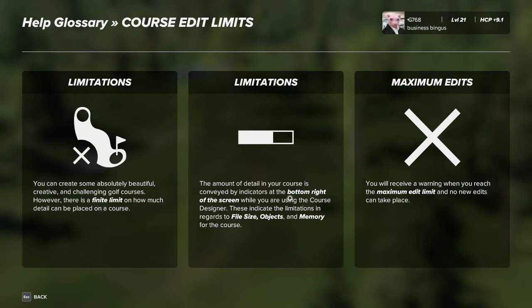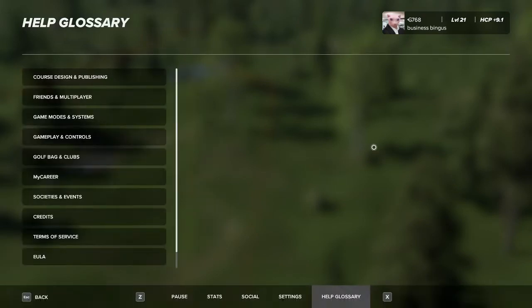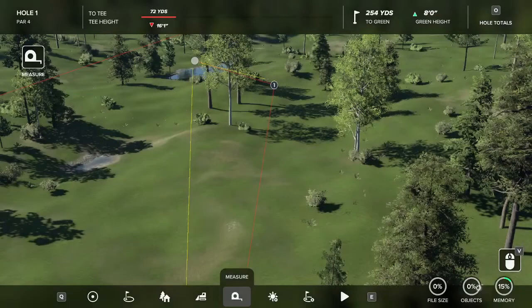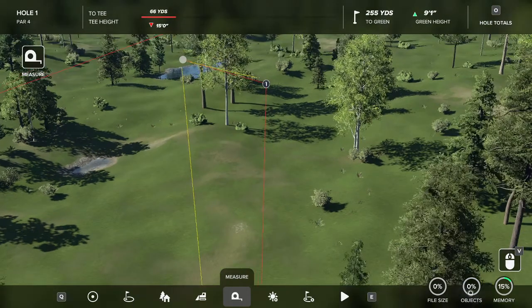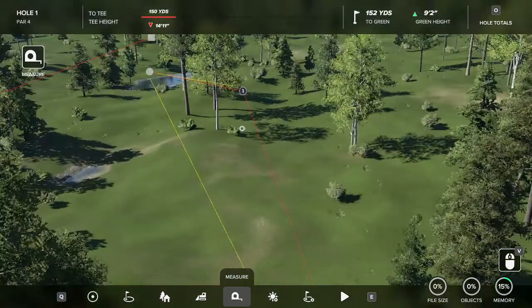The amount of detail is conveyed on the bottom right of your screen. You'll receive a warning when you reach the maximum edit limit. There are certain props in this game that will fill up your editing bar faster than others. It's down here in the bottom right — objects, memory which is just game memory, and file size which is similar to objects. Once your objects fills up, you can't place anything anymore and you're out of stuff.